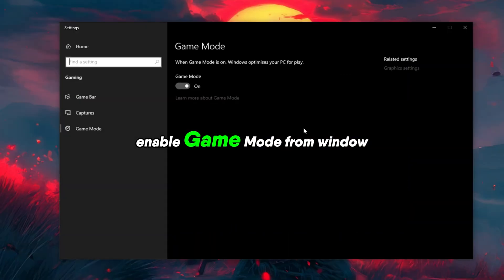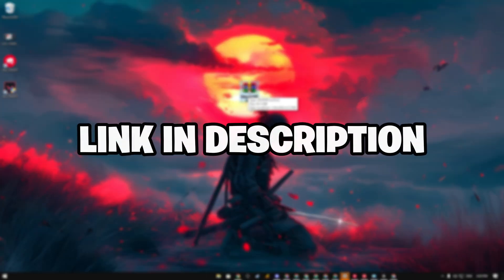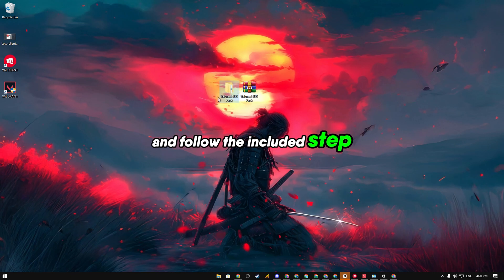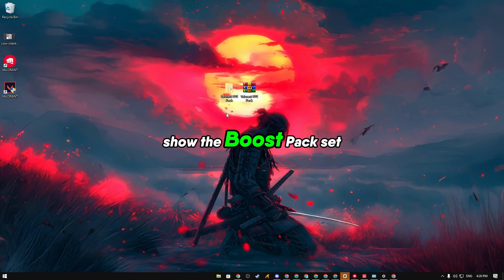Enable Game Mode from Windows Settings. Download the Boost Pack from the link in the description, extract the files, and follow the included step-by-step guide.